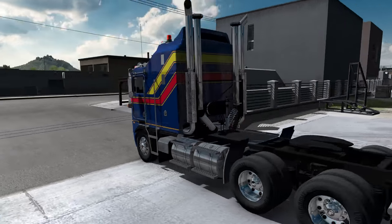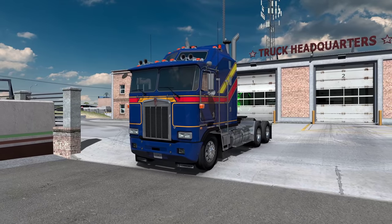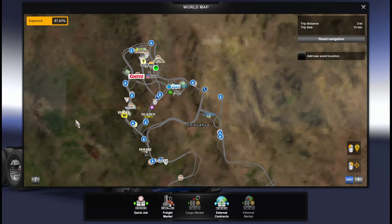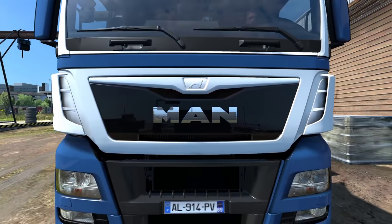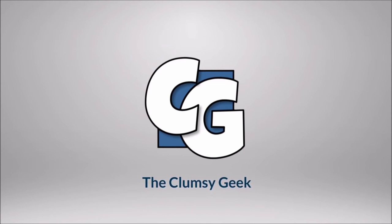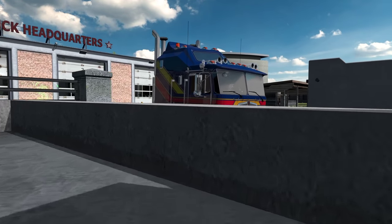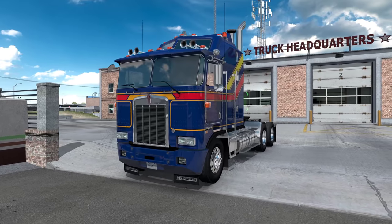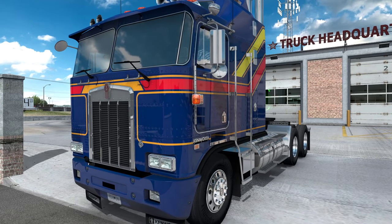Team Reforma has done it again — their maps have been updated to 1.38. There's a big one: Chihuahua City is now part of the package. We'll go and check it out in this video. There's something for everybody in this update. If you're not familiar, Team Reforma is, for me personally, the most prominent map maker in ATS right now.